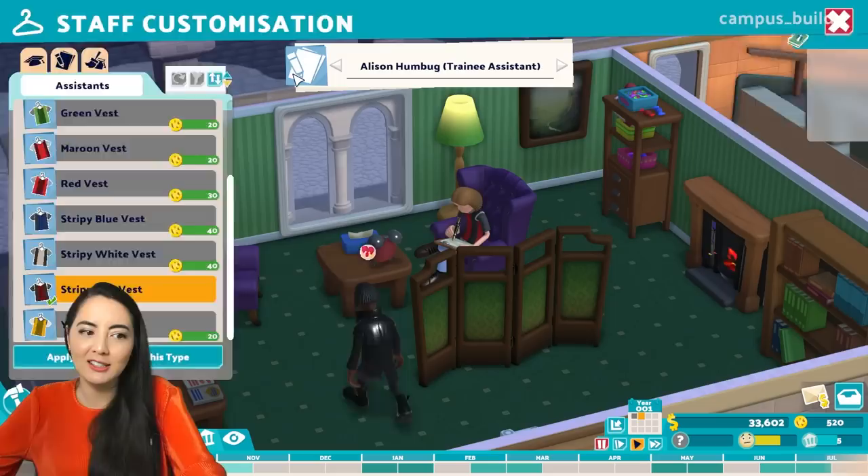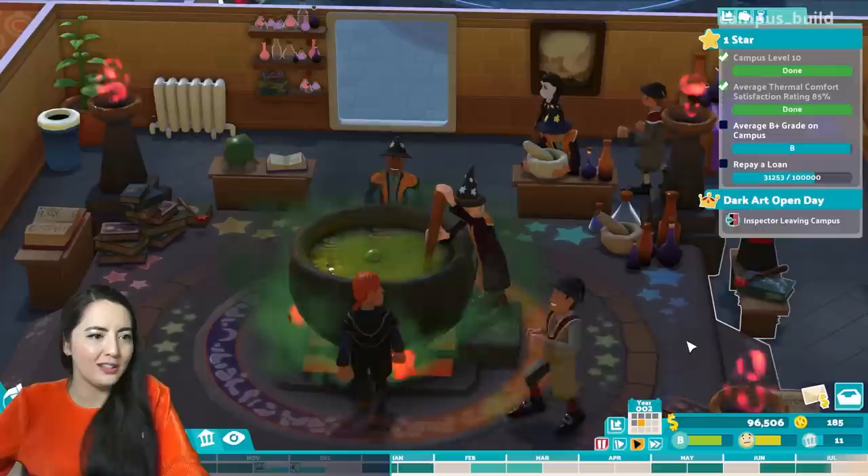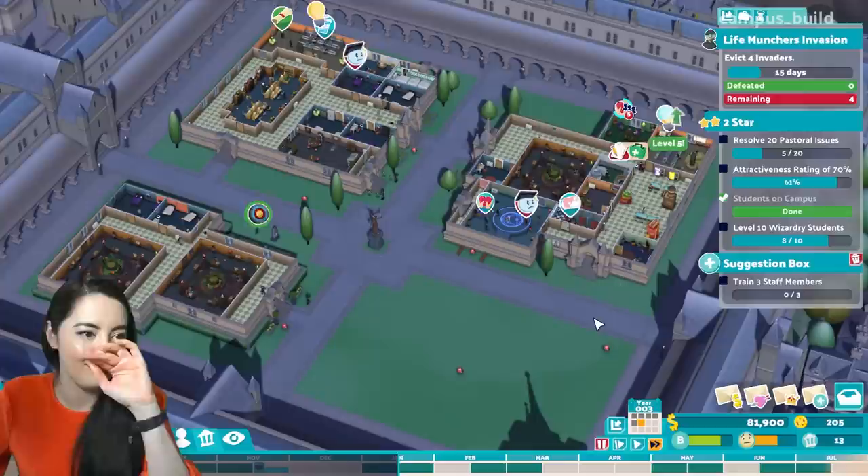Bloody meteor shower — I hope everyone's inside. Get inside! So let's get ourselves into even more debt and take out a second loan, because I have to. I have no choice. What kind of potion is this anyway? It's got cake in it. Things are going okay — I've got one star here on this map, but I do also have $145,000 to repay on my massive bank loan. So, to be continued.